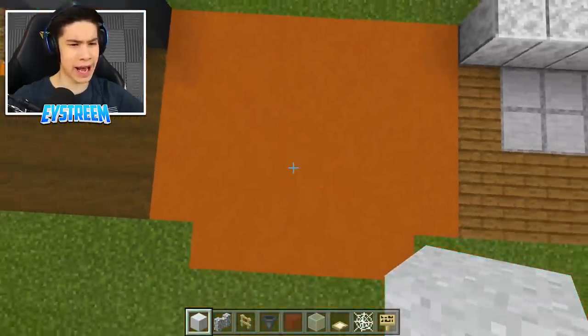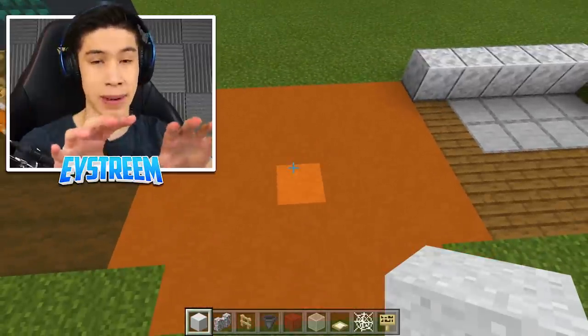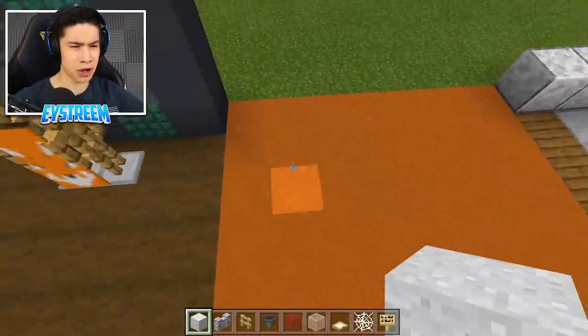As you can see, I've kind of already made a half court here with our orange terracotta. This is about as big as it needs to be, but you could build a full basketball court if you wanted. If you're just building this half court, it's five blocks long and five blocks across, then fill in the center.